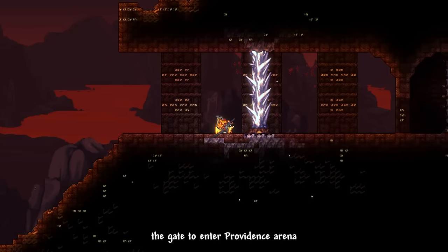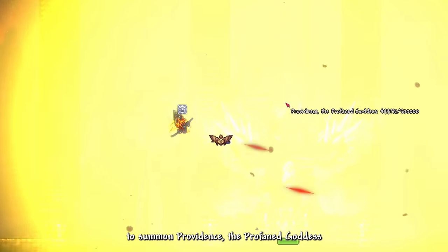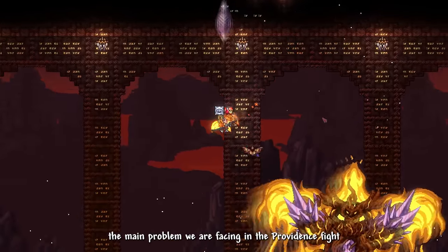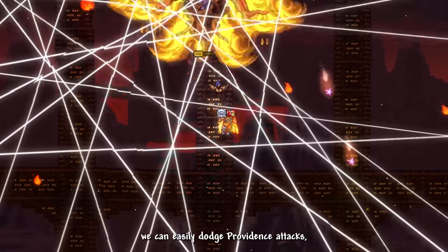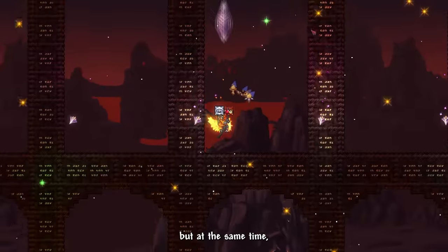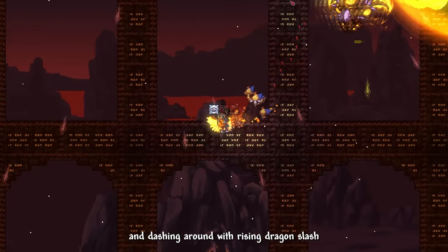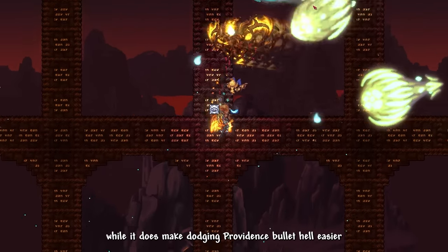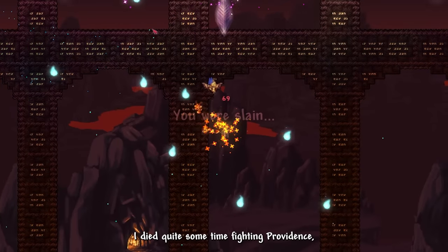Upon defeating them, the gate to Providence Arena is unlocked, and on the center altar we use the Profane Core to summon Providence, the Profane Goddess. The main problem during the Providence fight is wing flight time — the arena is large enough to dodge her attacks easily, but we can also easily run out of flight time. Dashing with Rising Dragon Slash depletes the flight meter, so we have to be more careful. I died quite a few times — I think I was tired from the gym.